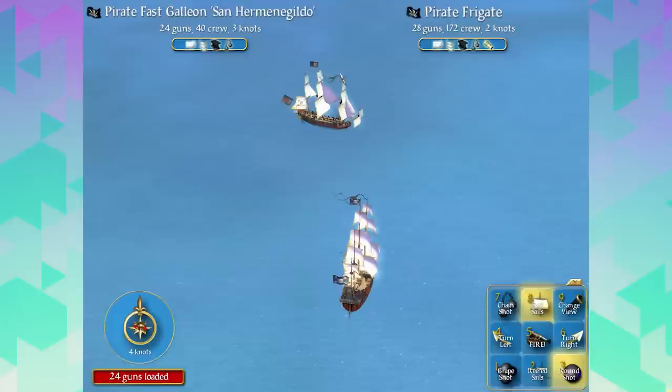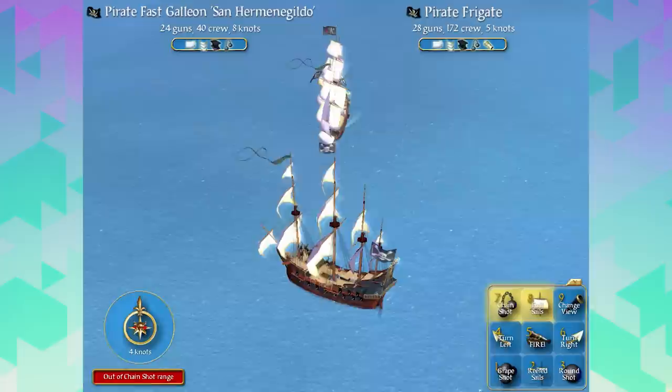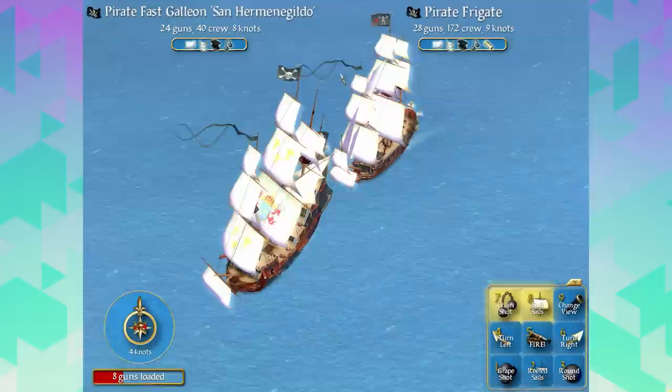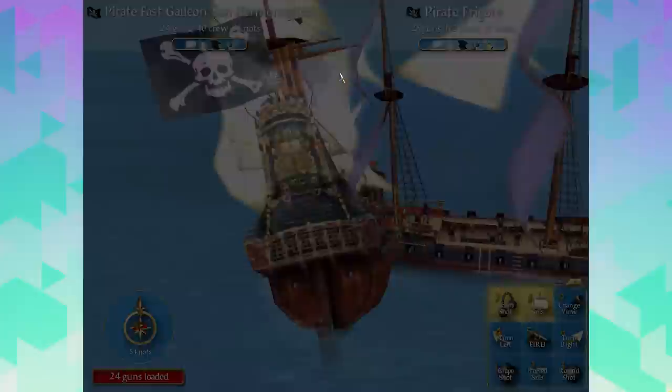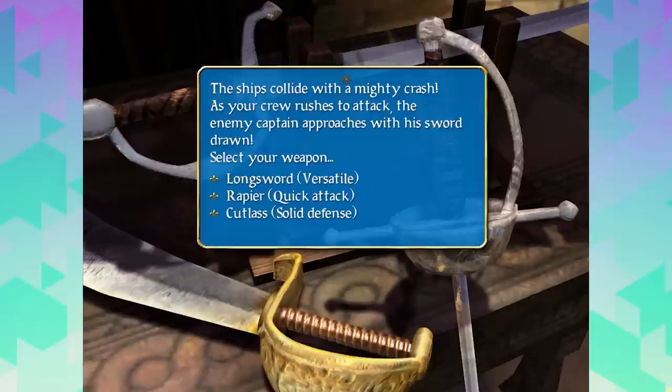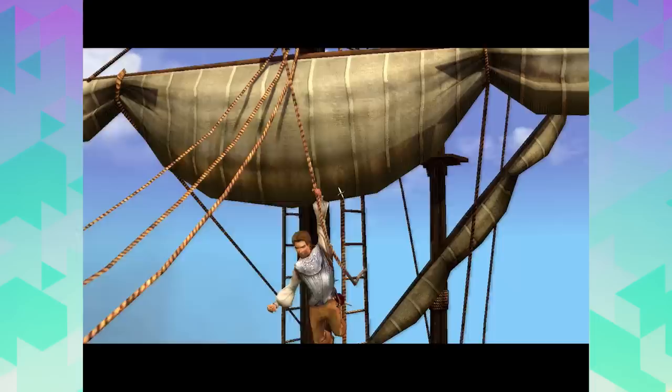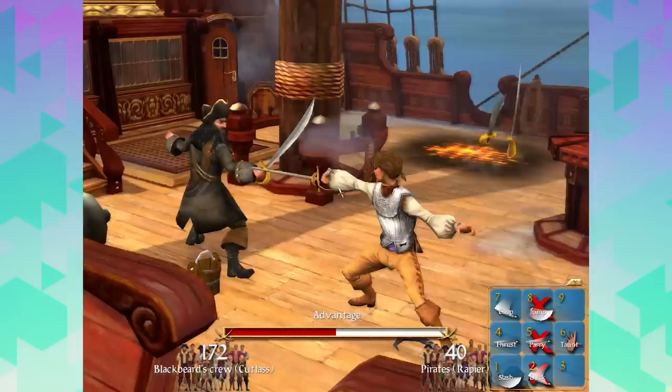With 28 guns and 172 men - this is going to be a tough fight. We're going to get the wind in our sails, chain shot to slow him down. We missed every chain shot - he's coming to board us. No Blackbeard! We're going to chain shot. You know what, we're not actually going to damage the boat. We're going to turn around and meet him head on in a sword fight. The ships collide with a mighty crash as your crew rushes to attack. The enemy captain approaches with his sword drawn - select your weapon. Let's go for a rapier, quick attack.